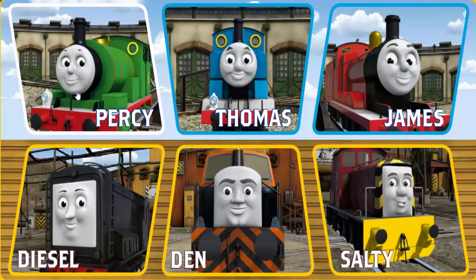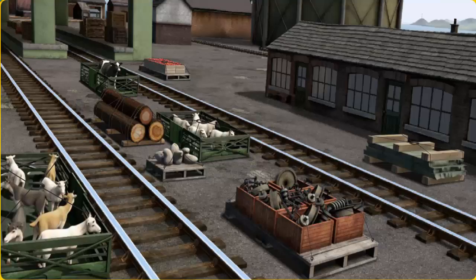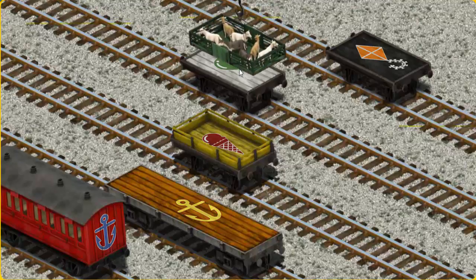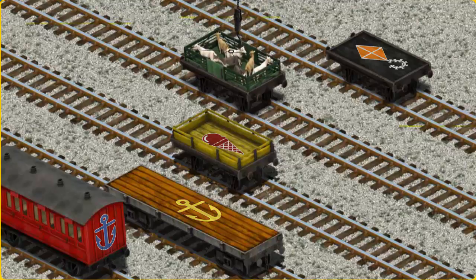It's a busy day at Brendam Docks. Thomas and his friends have many deliveries to make. Percy must deliver the goats to Farmer McCall's farm. Show Cranky where the goats are. That's it! Let's lift and load. Now the cargo must be loaded. Help Cranky find the white flatbed with the picture of a green balloon. That's it!